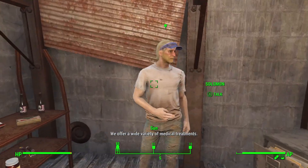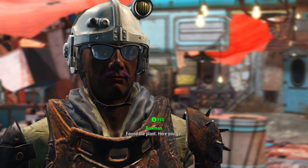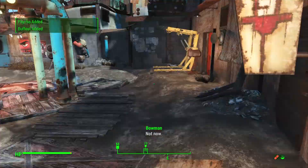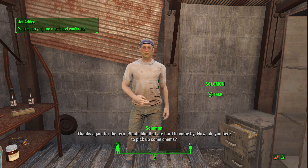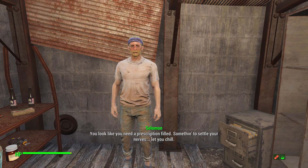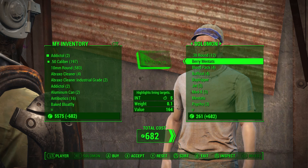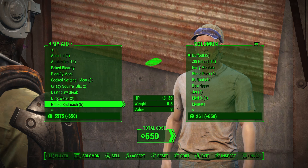I am famous. Let's talk shop. I'll buy both the addictal and then go straight to aid, because I don't want any of this stuff. Thanks again for the fern — plants like that are hard to come by. You need to pick up some chems? Something to settle your nerves, let you chill. I'll buy both the addictal and go straight to aid.